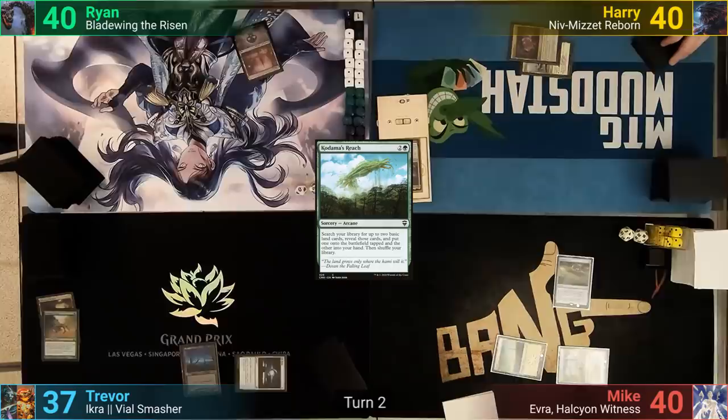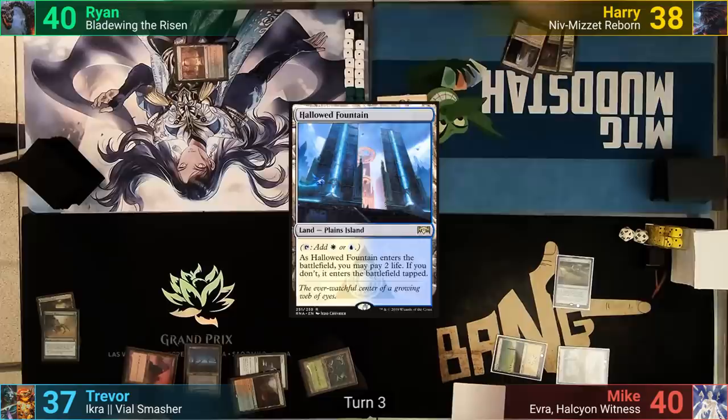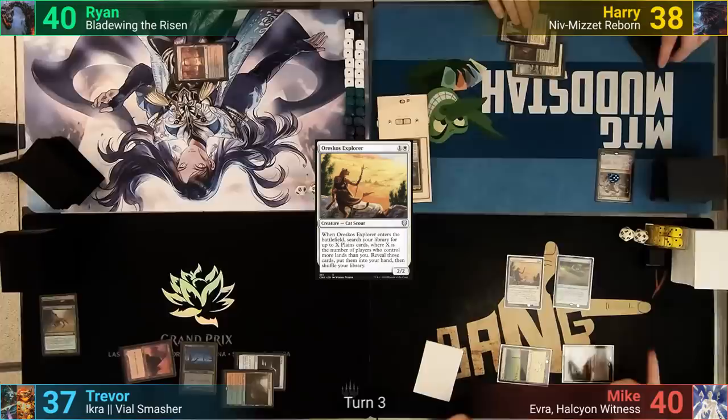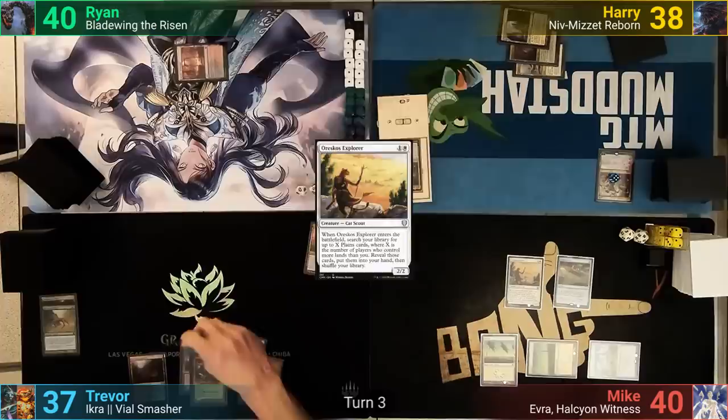Ryan plays a tapped Rakdos Carnarium, which bounces his Swamp back to hand, and he passes turn. Harry plays a Hollowed Fountain, taking 2 so it comes in untapped, and pays 3 mana for Domri, Anarch of Bolas. He upticks the Walker to make a mana that he doesn't use and passes to Mike. Mike plays an Oreskos Explorer who, upon entering, sees 2 opponents who control more land than he does. He grabs 2 Planes to hand. Trevor drops a Forest for turn and then taps out for Ikra before passing to Ryan.